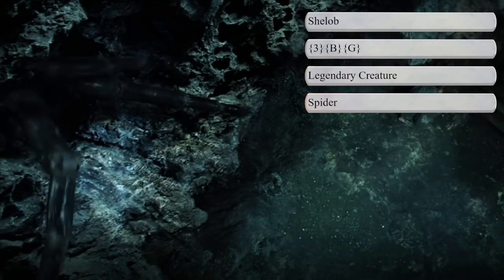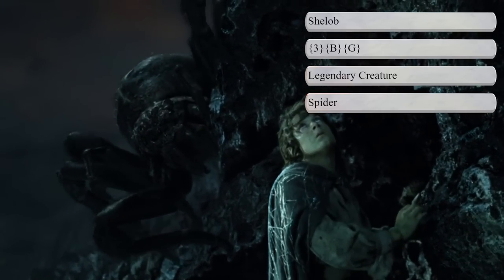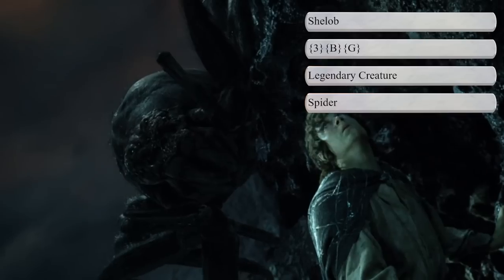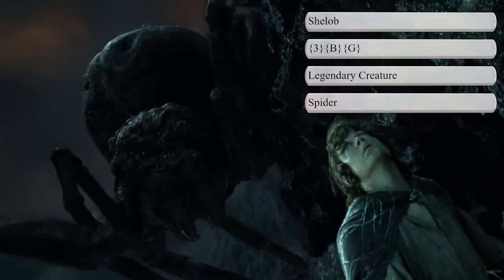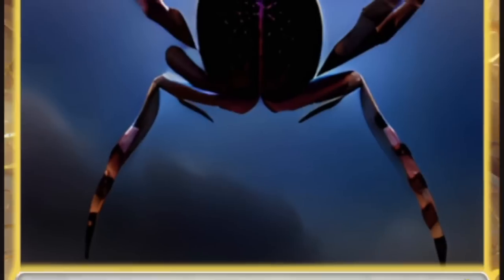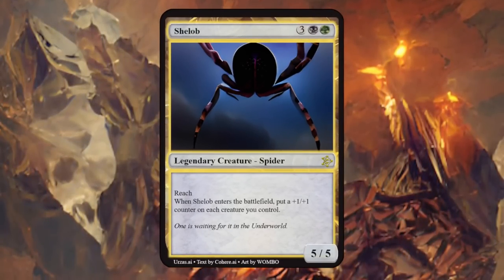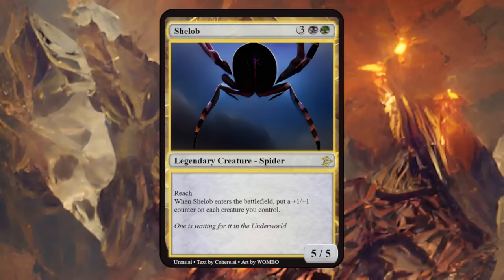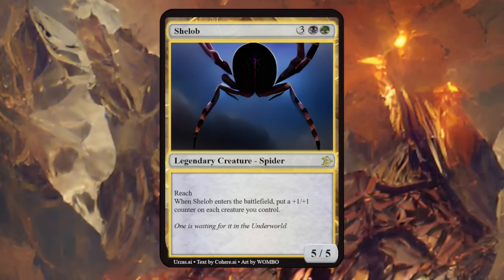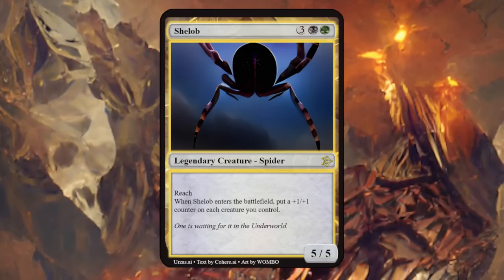Then we have Shelob, a great spider and the greatest offspring of the primordial spider. She lived on the borders of Mordor, where she was eventually encountered by Frodo and Sam in their quest to destroy the One Ring — and spiders are typically black-green in Magic. Shelob is a 5/5 with reach, and when she enters the battlefield, put a plus 1/+1 counter on each creature you control. Very powerful ability — I would have expected some deathtouch at the very least — but just being a 5/5 is big enough.